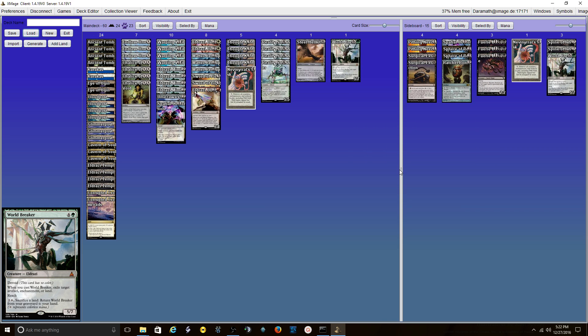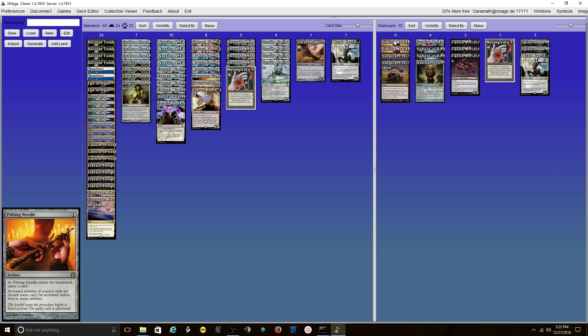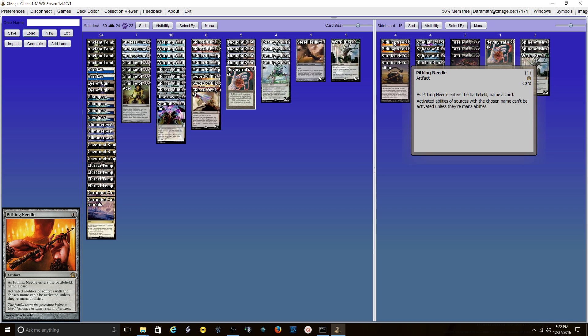To the sideboard, I have 2 Pithing Needles. This is just a really good catch-all to a lot of problems for Eldrazi — I can name Equipments, Planeswalkers, or Wasteland, which doesn't hurt me anymore. It's really solid.